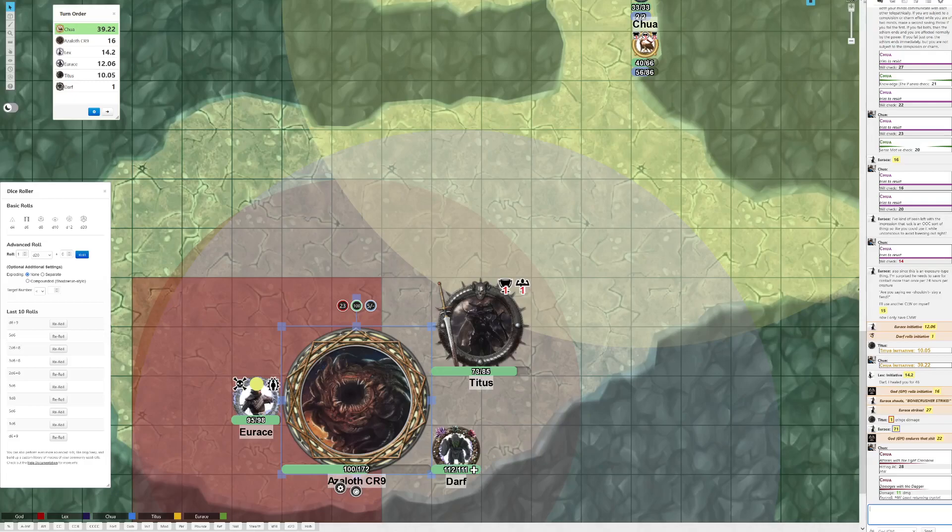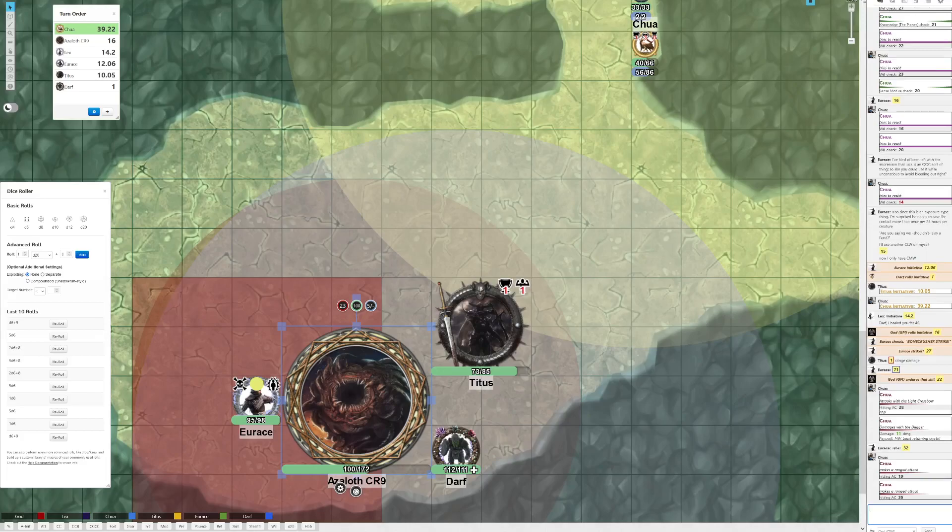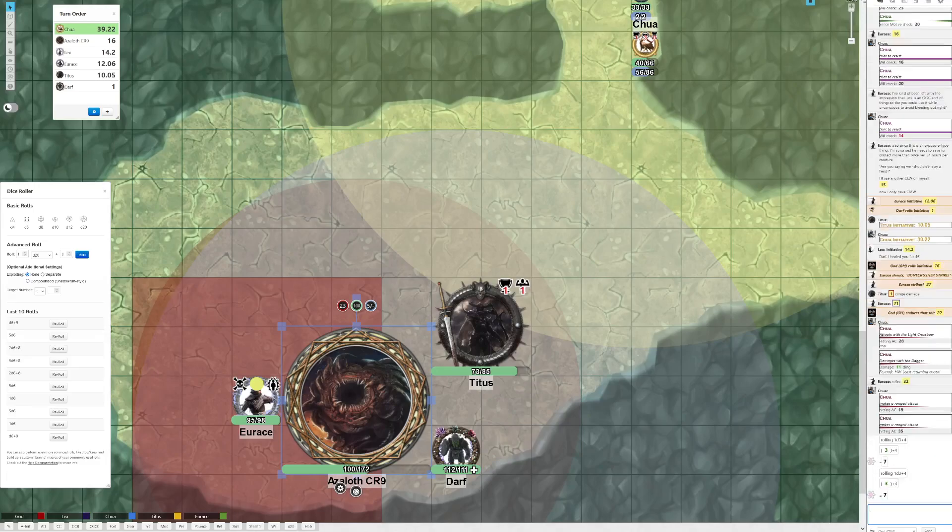Doesn't he suck in your weapons or something? Yep. Oh yeah, did you roll your reflex save? No. 32. Pierce the Void: any weapon which pierces the flesh of an azaloth touches the internal void — that's the thing that sucks you in. The attacker can attempt a reflex save to not be drawn in; releasing the weapon forfeits the weapon but spares the wielder.